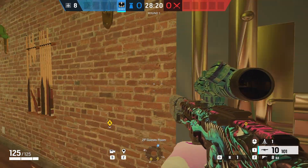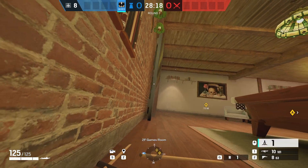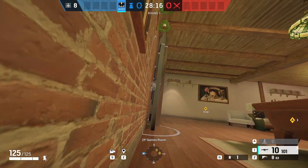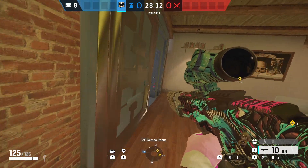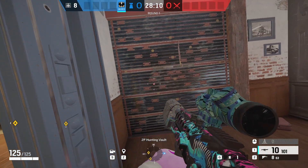Vault wall can be electroclawed from actually behind the vault door. The easiest way to do this is to lay prone below the pool cubes and throw it in behind the door. This then electrifies the wall.